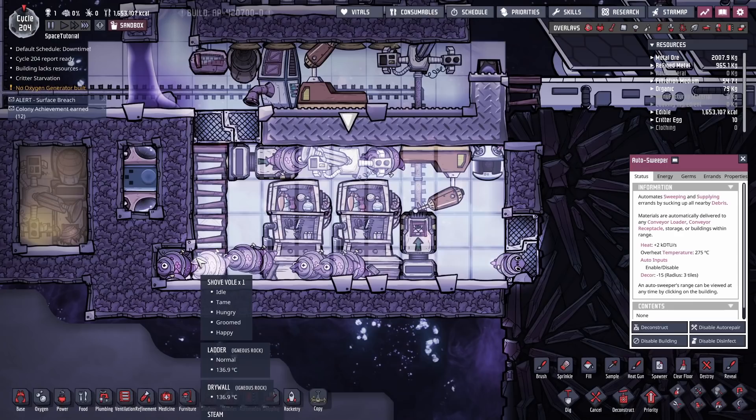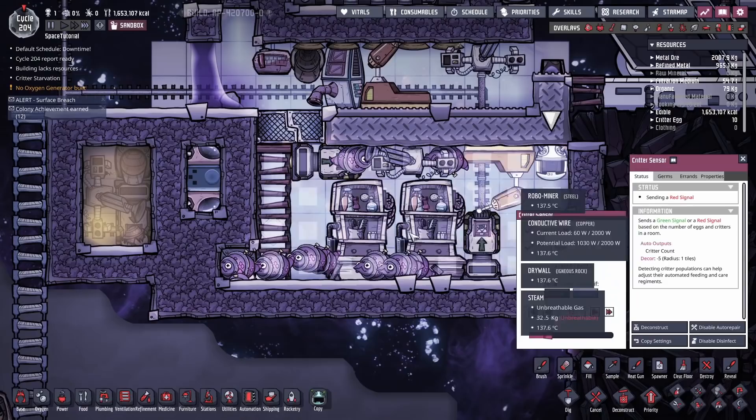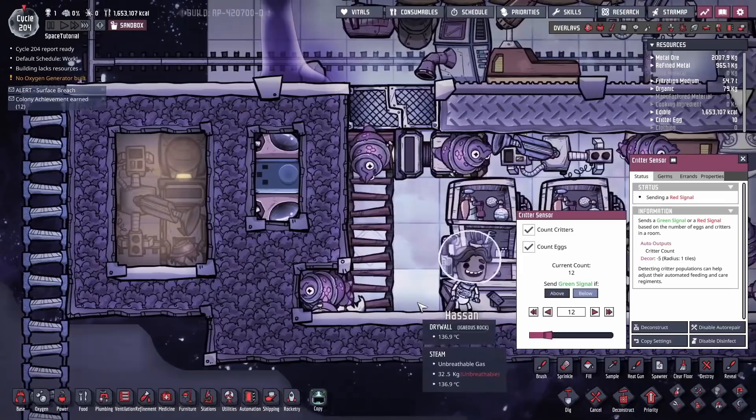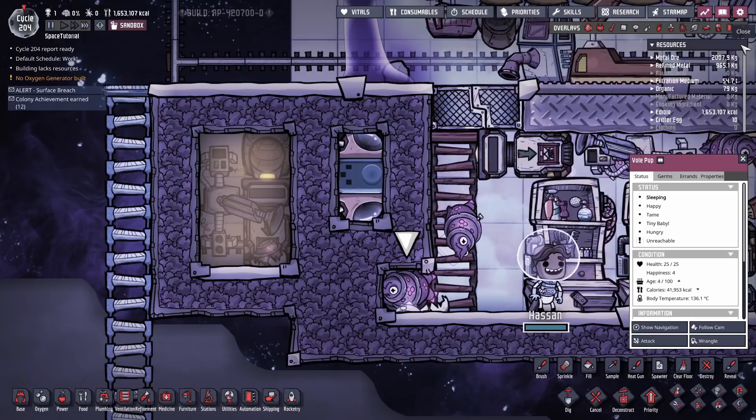Since these critters can't become cramped, you don't care if the eggs are in there or not, which just cuts down on difficulty. Any excess eggs, once the required amount of 12 critters including eggs has been reached, get dumped across to the side into this evolution chamber. You can fill it with whatever liquid you want — these voles are actually incredibly tough. They can survive down to minus 200 degrees and up to 500°C.